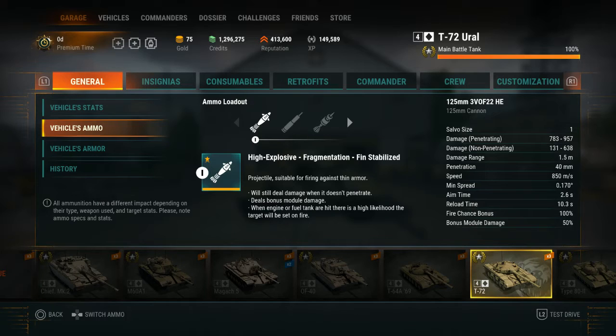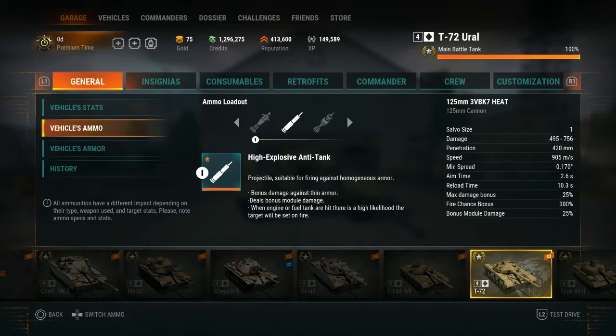Now it's time for the high-explosive and HEAT ammo. For the HEAT ammo: the cell size is the same, the damage is 495 to 756, the penetration is 420 millimeters, the speed is 905 meters per second. The minimum spread, aim time, and reload time are the same, but the maximum damage bonus is 25%, the fire chance bonus is 300%, and the bonus module damage is 25%.